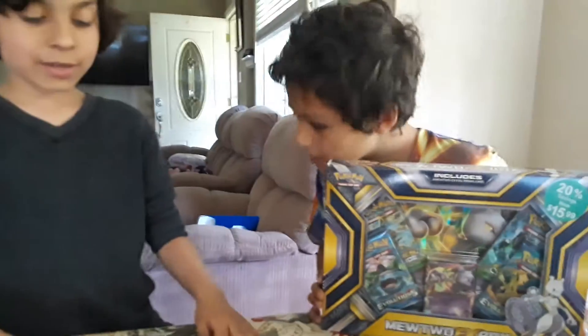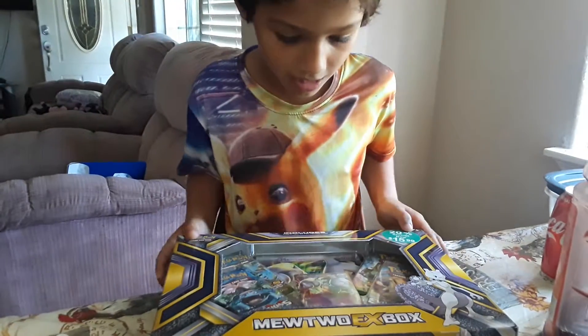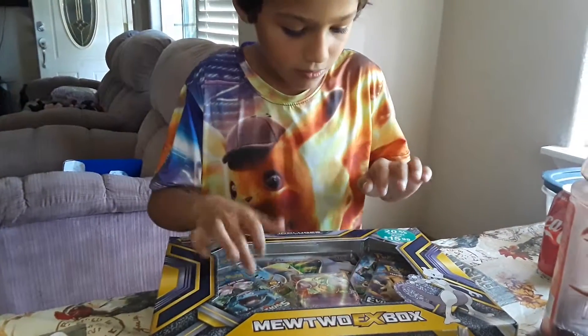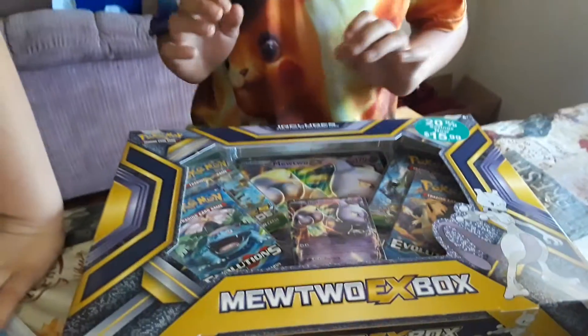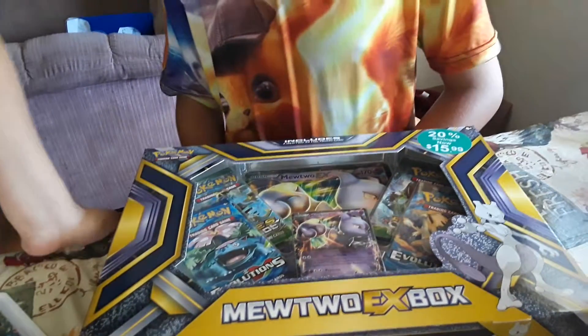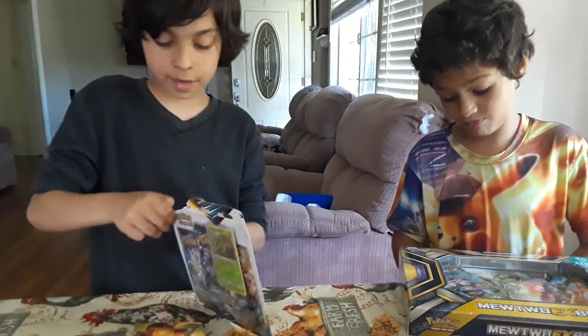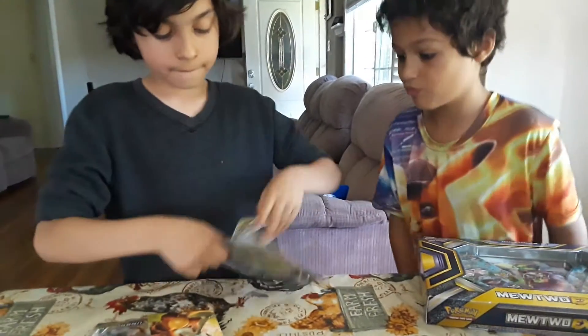Alex, tell them what's the big surprise. So we have this mutual EX with a big card and a small card, with one, two, three, four booster packs — Evolutions, Breaking Point, and Fates Collide. We're gonna open all of the booster packs at once!